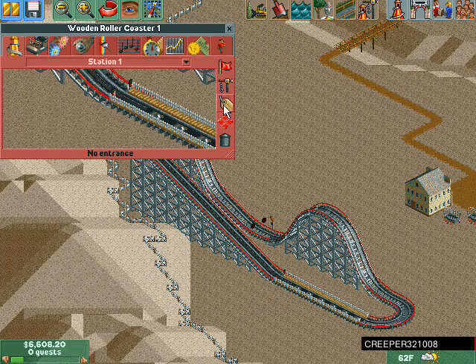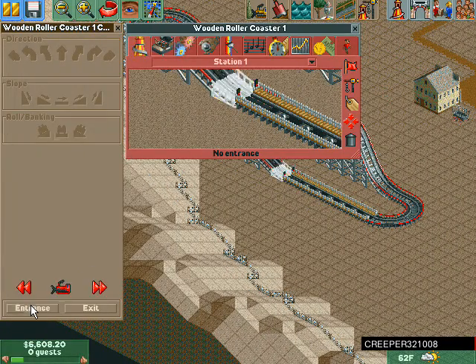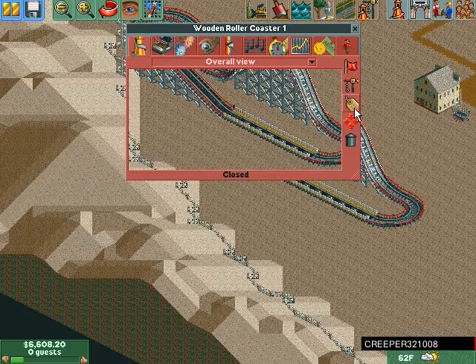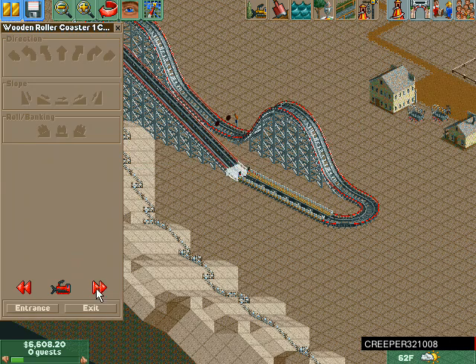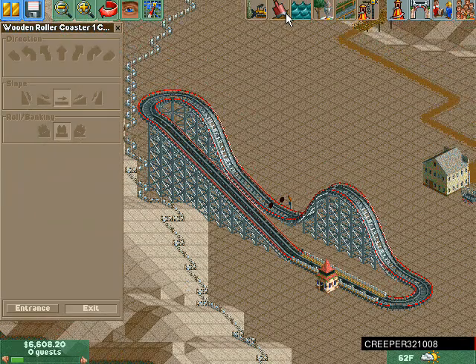This looks pretty cool. Can't test yet — how do we build an entrance? We're gonna have to go check this out. Here we go — here's our entrance. Now can we test it? We're done with our entrance. Now we need an exit — put it there.